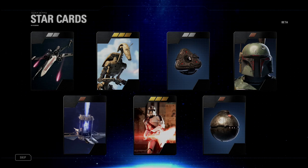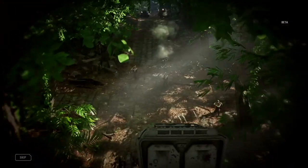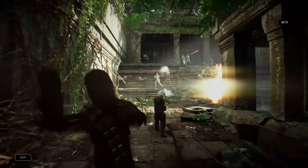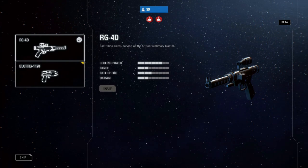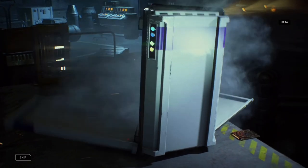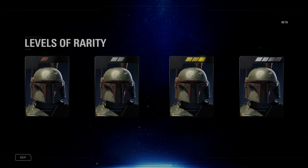The Star Card system has been completely rebuilt. These powerful collectibles exist for everything you can spawn in as — be it a trooper, a vehicle, a reinforcement, or a hero. In the beta, you'll get a taste of the customization available in the full game, with a small selection of Star Cards to get you started. You can find them in crates, or craft and upgrade them using parts. The rarer the tier of card, the more powerful its effect in battle.